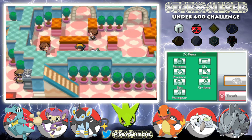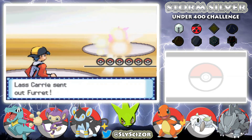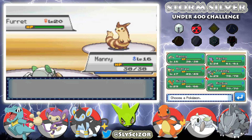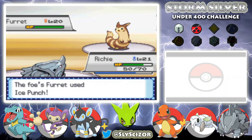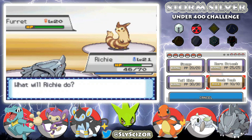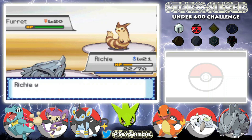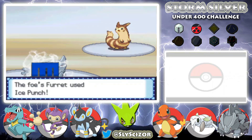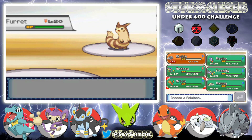We're back, two more trainers and then we can try to take on the leader. She's got a Furret — let's switch. I got Ryhorn back because I realized we probably need him in this gym, although if all her Pokemon have Ice Punch and we get frozen right away, this is messed up. I can't use items either.